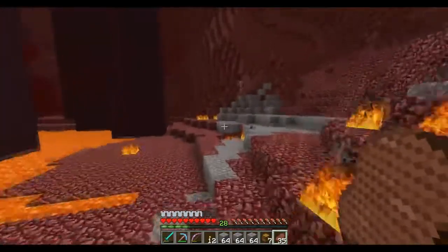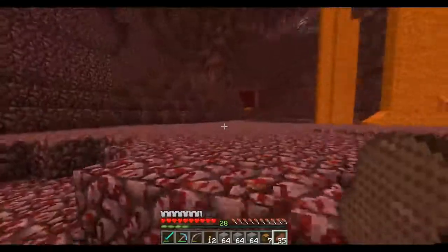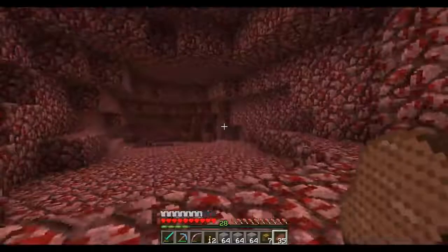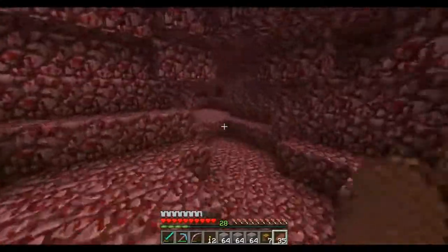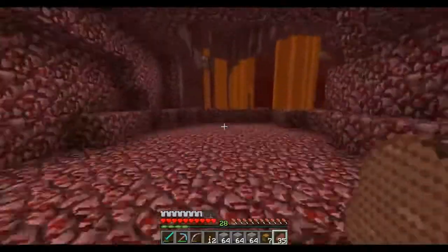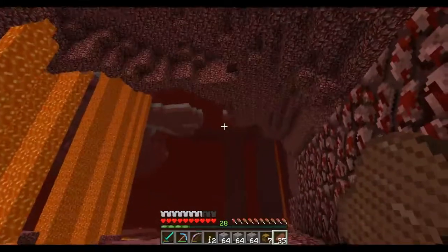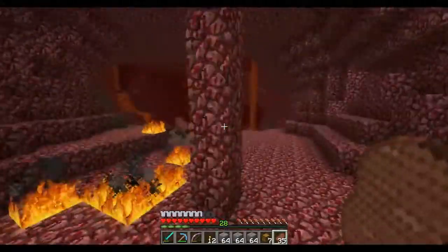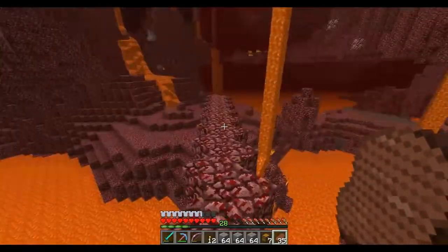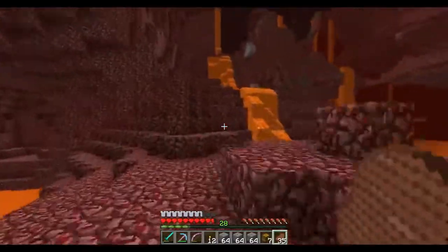I forgot how to get up to this fortress. I know there's a pathway somewhere around here, but I don't have it really memorized. Hopefully I can find it. I have to go a little bit further from the actual thing. This nether just looks all the same. I have to figure out a way to get on top of that. There's already a wither skeleton waiting for me up there. This is how much I hate the nether. There, there's the entrance. This is how much I hate the nether — it's just so hard to navigate around without dying.